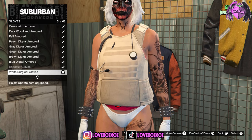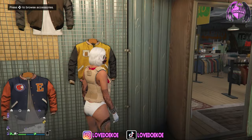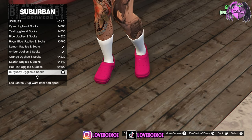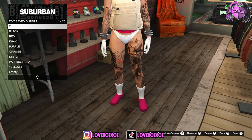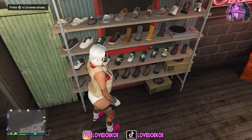By the gloves section, choose the white surgical gloves, number 51. By uglies, choose number 46, the burgundy uglies and socks. Then save this outfit in slot 1 and make your way over to the encounter.